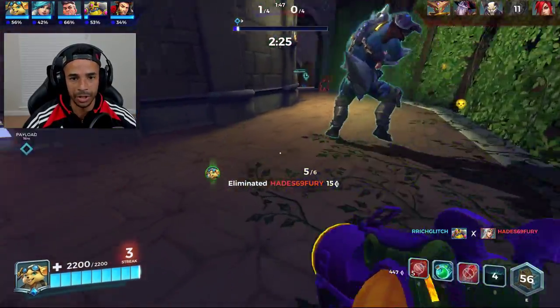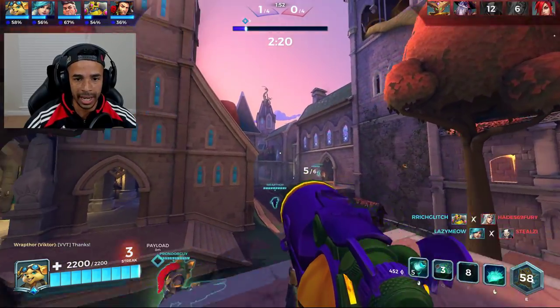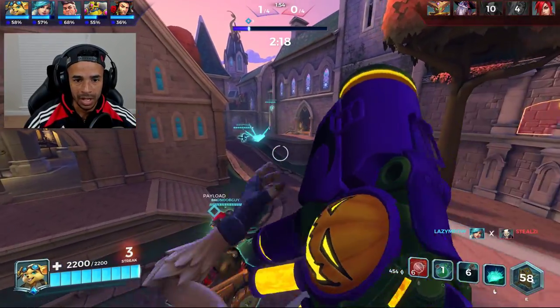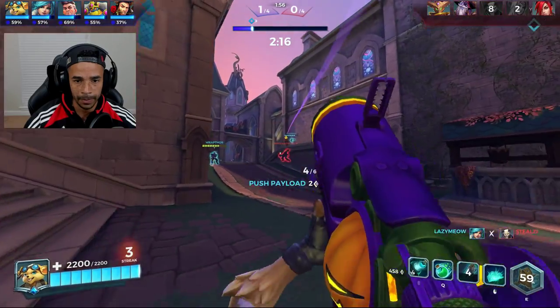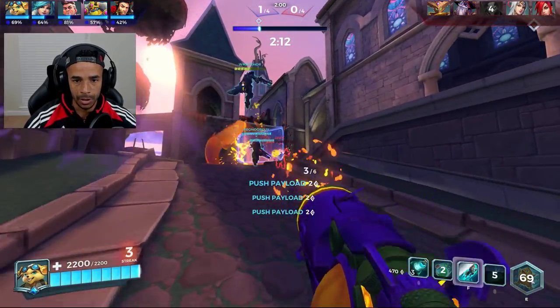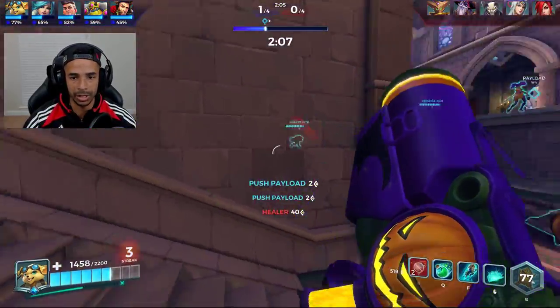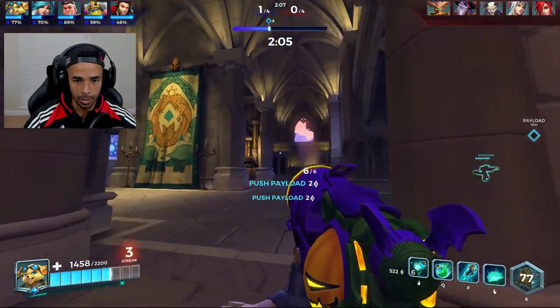We're going to apply some offensive pressure here, apply some more pressure there, then back off and get some vision. This is a good spot to hang out. I want to start moving left side because that's the most contested spot usually. But we need to heal this Victor up — he's cauterized, that's what the green means. There's a slow as well. Exposed and flash, try to hit these guaranteed shots.